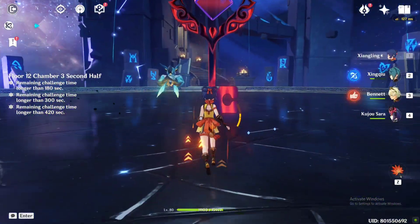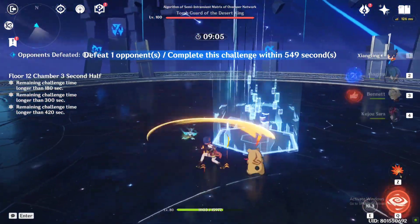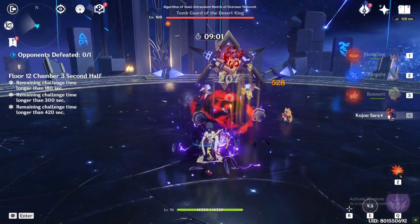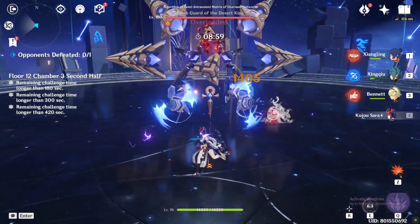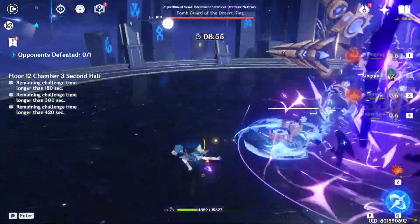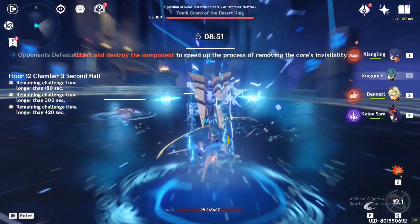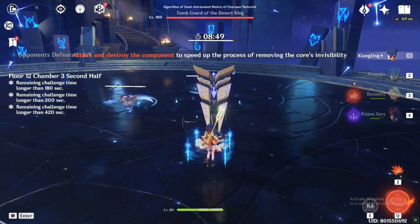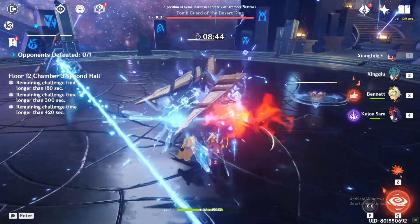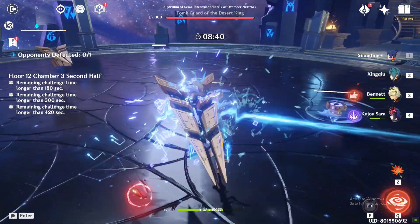In 12-3 second half, there's a prism boss that goes invisible. In its invisible state it has 200% resistance to every element, so you will need to bring an electro character. I start by going behind the boss to dodge its first attack. If it summons cores, run away as they deal a lot of damage — they will stop for a while once they touch you. Use fast attacking characters to break the shooters; I am using Xingqiu's burst to break them faster. Keep dodging their attacks.